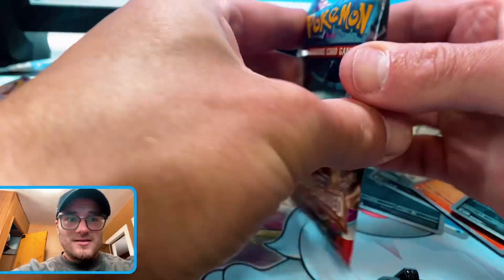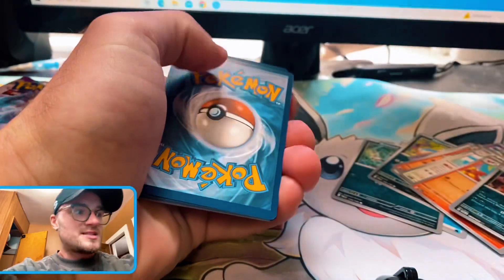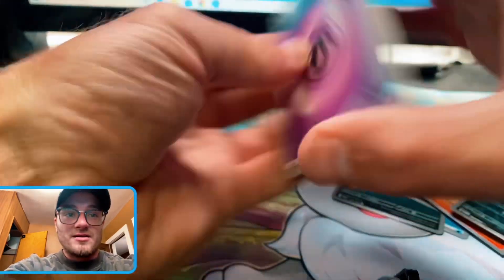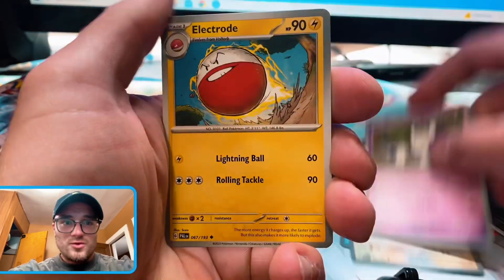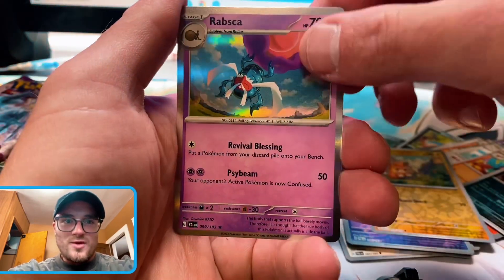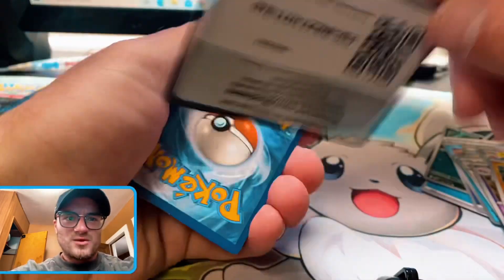Chalk that up to a hit. Everybody say thank you down in the comments for my brother letting me add some content. Vigoroth, Oranguru, Electrode, Tinkerton Reverse, Palmi Baby, Raichu. Hey — isn't there an illustration rare for Raichu? Let's try to pull that bad boy because I'm pretty sure it's a little dark looking, but it's still really, really cool art.